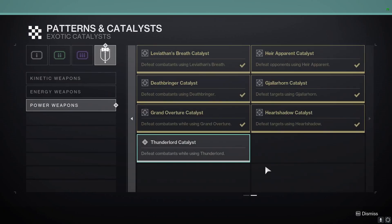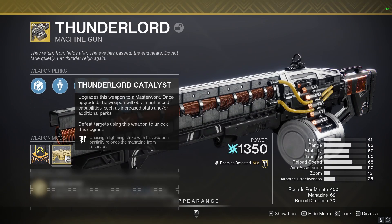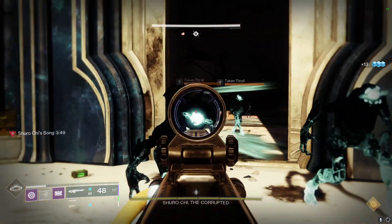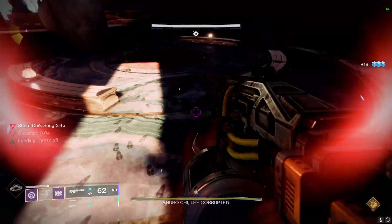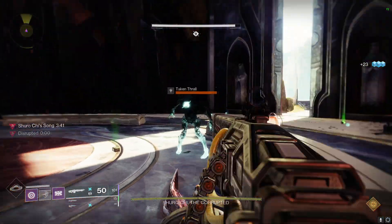And once you have it, it only requires 500 kills to unlock it. The catalyst reads: causing a lightning strike with this weapon partially reloads the magazine from reserves. It's basically a Subsistence perk but on lightning strikes instead of kills. It gives you 7 ammo back on each lightning strike.